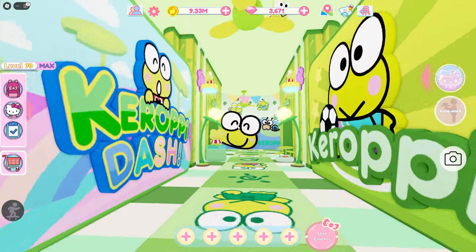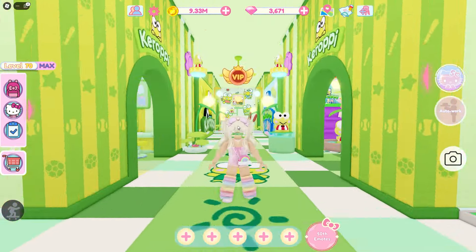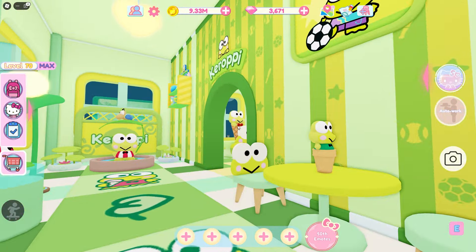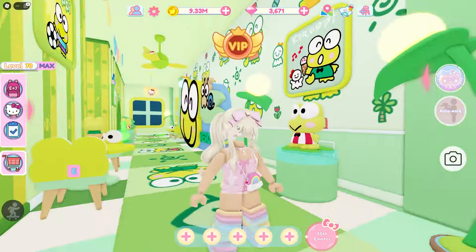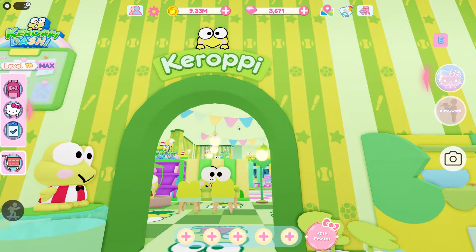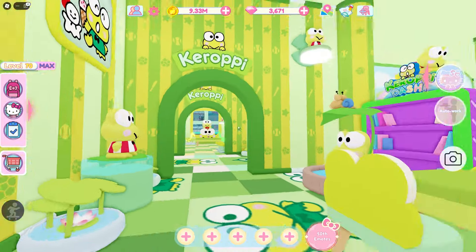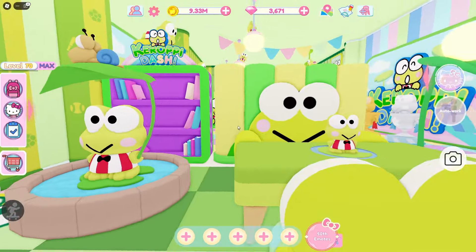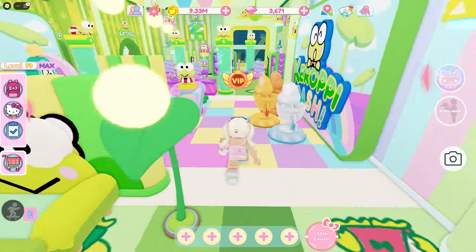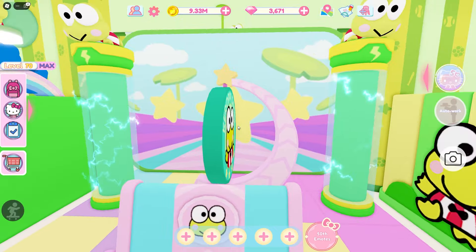I put a bunch of wall lamps and decorations in these hallways to make it super cute and decorated. I even have a banner right there and just so many decorations — I really love how it turned out. Although the decorations took me a while to put down, it is totally worth it. This is the first little room here, and it's just kind of like normal Kroopi stuff, kind of with the Kroopi dash stuff in the back. Then we get to the middle area, which is where the Kroopi dash stuff is. That is the back of the wall there — it makes everything look cool.